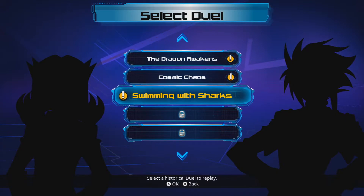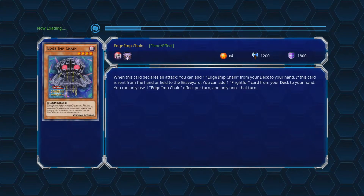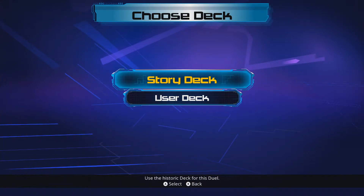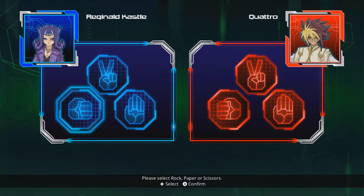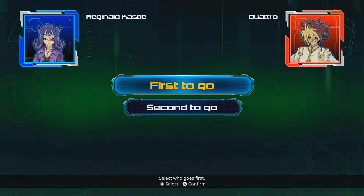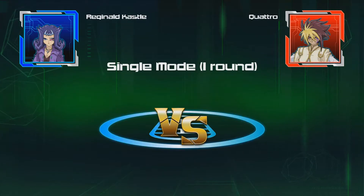So what's next? Swimming with Sharks - it's Shark versus Quattro. The good old rematch at the World Duel Carnival. We're playing as Shark here, so we're going up against Gimmick Puppets, which is gonna be awkward. The reason this duel is all about is because Quattro planted his cards close to where Shark was. Shark looked at his opponent's cards before facing him in a tournament, and then got disqualified for looking at his opponent's cards. Shark's cards do suck, apart from Shocktopus - Shocktopus is awesome but the rest of them are crap.